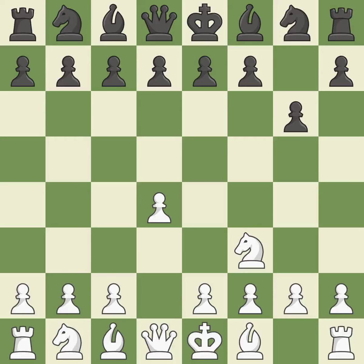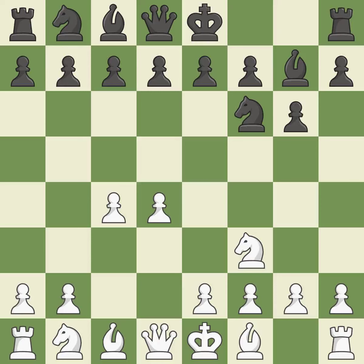In addition to controlling the E5 and C5 squares and giving the dark-squared bishop room to grow, D4 takes up space in the center. By doing this, a knight moves out of its beginning square and into the action. C4 obtains room in the middle and on the queenside and gets ready to advance the knight to C3. As a result, the bishop grows and gains flexibility on the long diagonal.